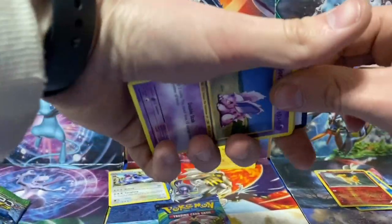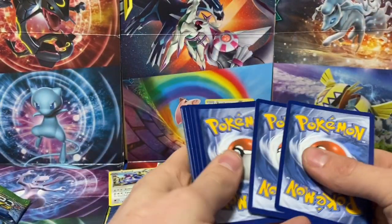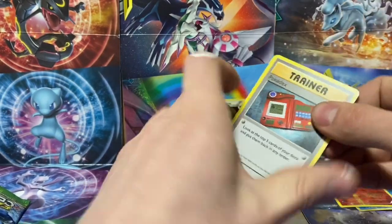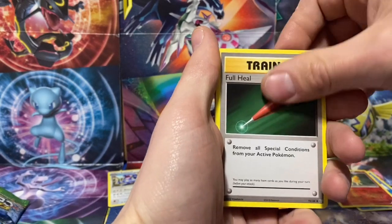All righty then. Let's give you the code card — three to the front. We are gunning for a Charizard in this pack, guys. I'm putting it out there into the cosmos.